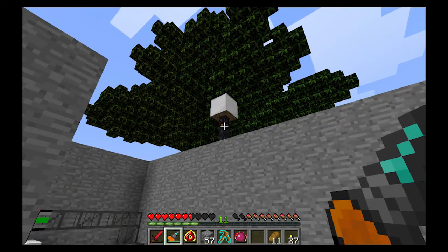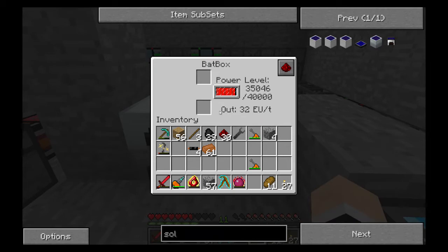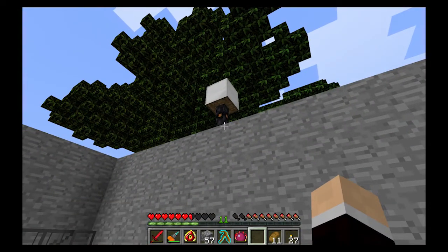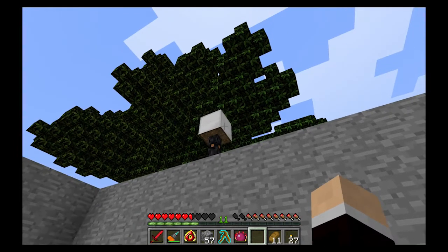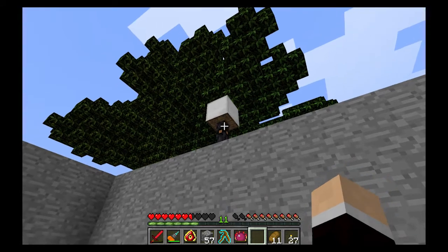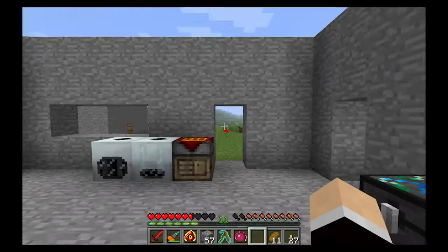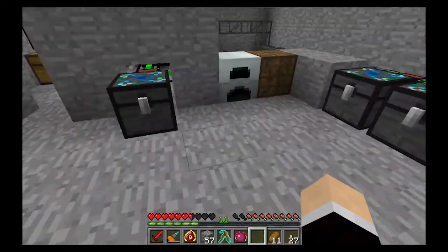These copper wires can transmit 32 EU per tick — anything more than that and it'll literally burn up and destroy the copper wiring. So I can't put more than four of these solar boxes on a copper wire. That's fine because I'll eventually be transferring to much more powerful wiring, but that takes a lot of materials.